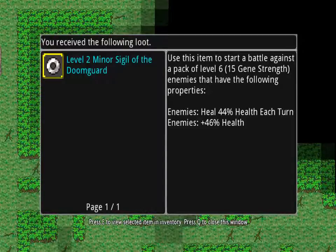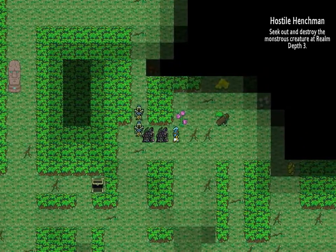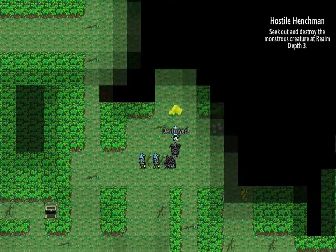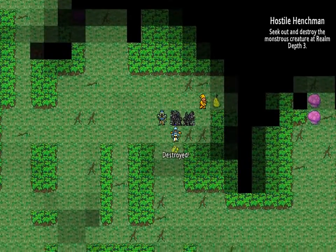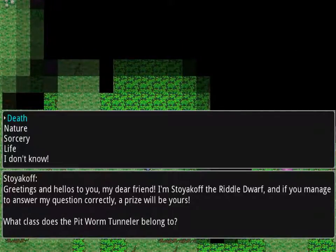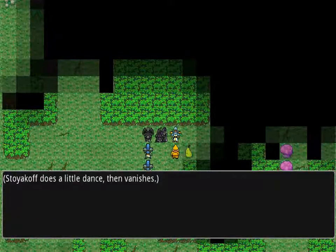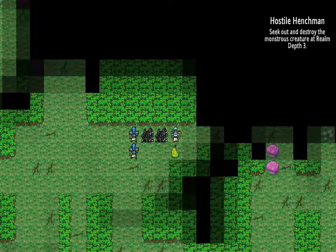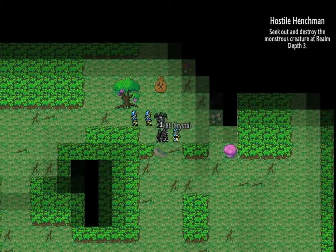A level two minor signal of the doom guard — nice. We haven't actually seen the huts yet but they're around here somewhere. Hey, look who we found. What class does the pit worm tunneler belong to? I think he is nature — nope. I'm not perfect. We have a fortress here, I'll deal with that — yep, it was more strongholds, there were two of them this time.